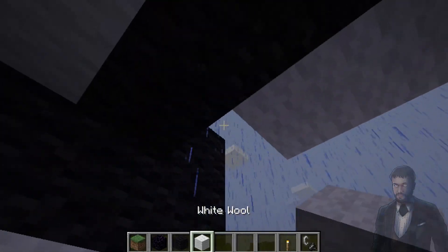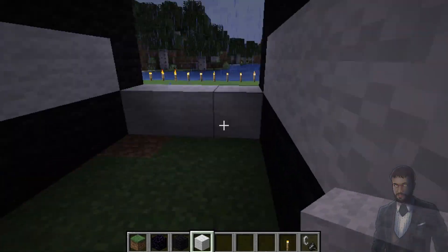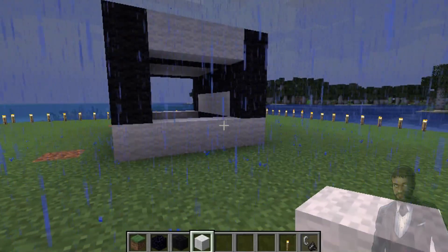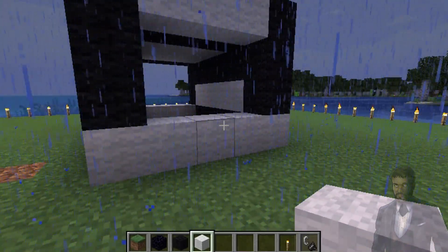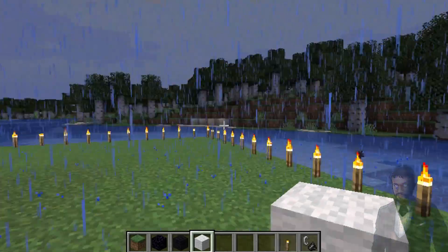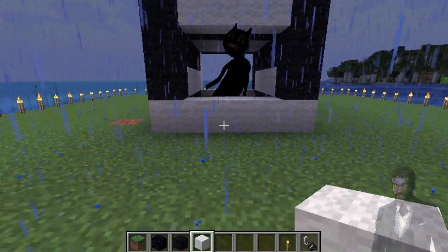All you have to do is find this same exact location where around you is water, and then you have to wait and have these same exact blocks and create a little shelter. After that,